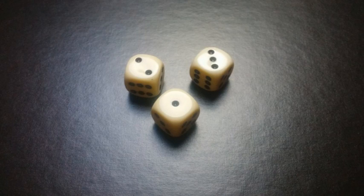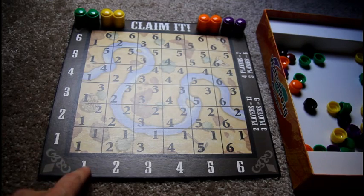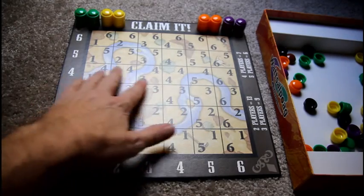You get three dice to roll, and this is going to work like an early version of dice drafting. I'll show you how that works in a moment. You have the board here and you can see a one through six grid.